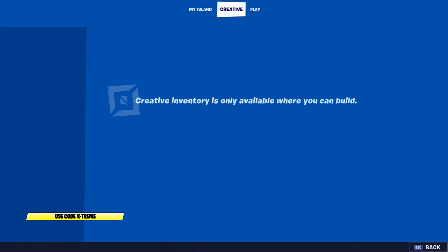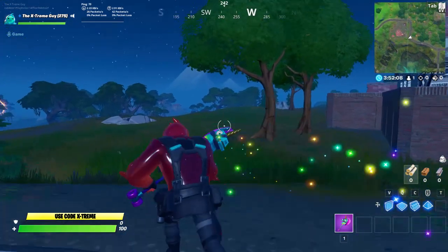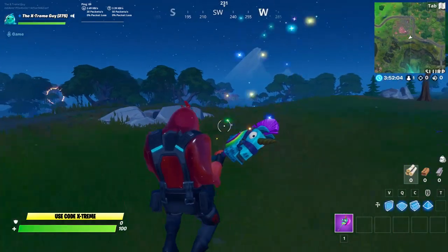The challenge is going to be search the hidden gnome found in between Log Jam Woodworks, a wooden shack, and a bug. A bug means a tree which has got a lot of buckets on that tree. So I'm going to be showing you guys the exact location for the gnome.